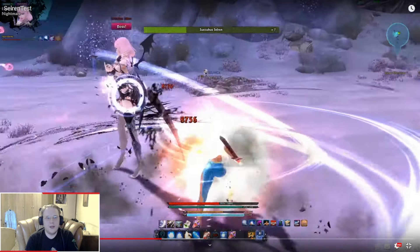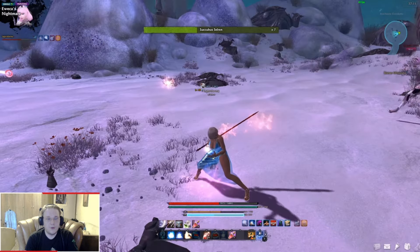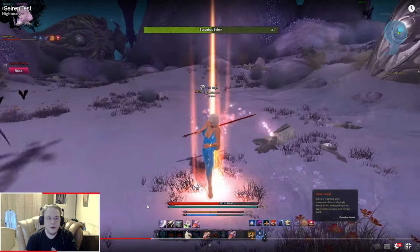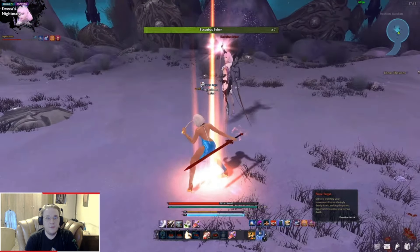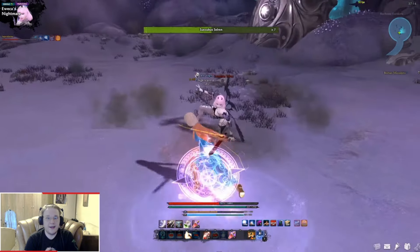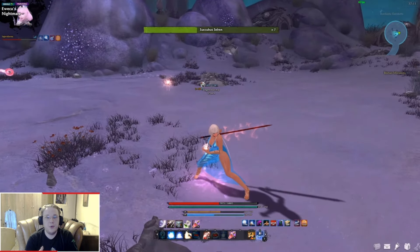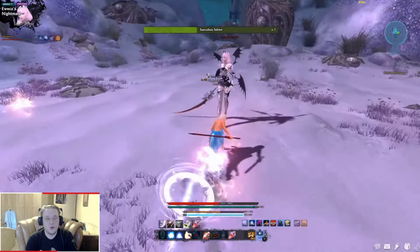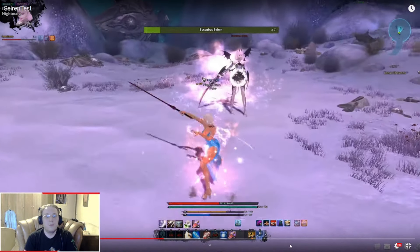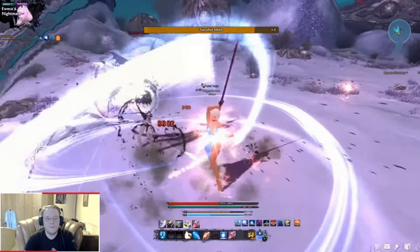One of the other patterns — the third outcome — she leaps back and starts using the meteor shower. If you ever did Dark Side of the Moon or raided Balor, it's kind of similar to the meteor shower he does. Explosions appear underneath your character and explode after a short delay, so just dodge and block them. If you successfully survive the dream phase, Succubus Selren will emerge out of the dream world, you get back to the normal world, and you continue fighting her.